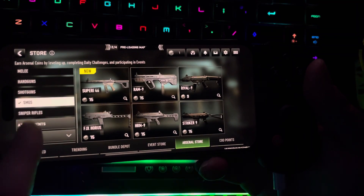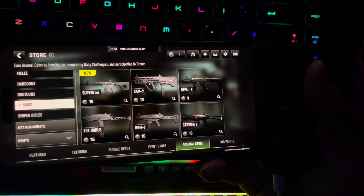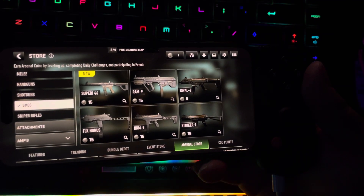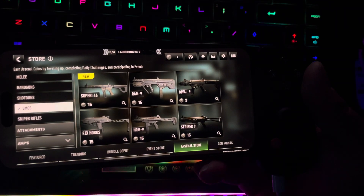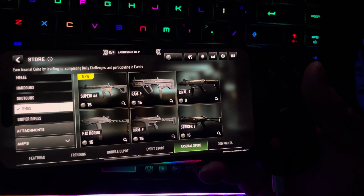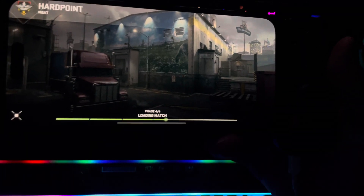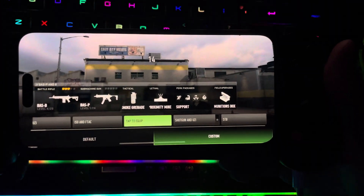In SMGs there's the FJX Horus, the Superi 46 — that's a very good weapon — and the Rival-9, Striker-9, HRM-9, and RAM-9 are all very good. To get them you just need points, and you get points by playing games on your phone.